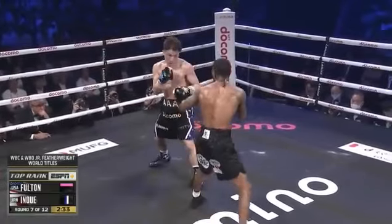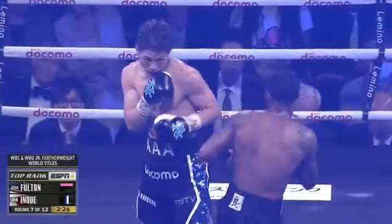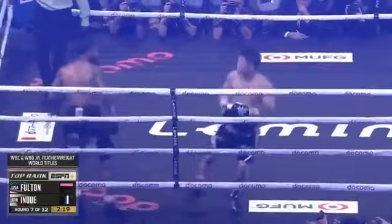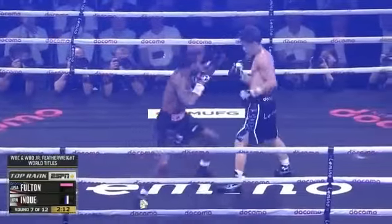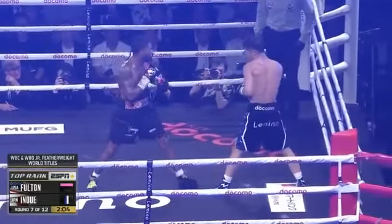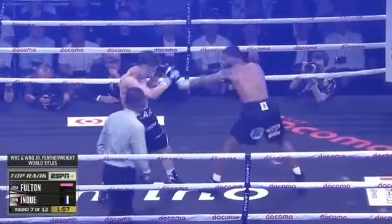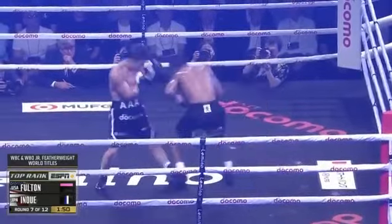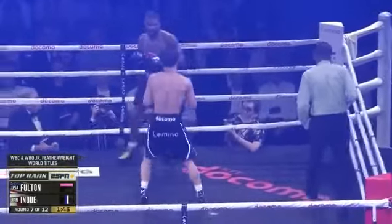Good right hand from Fulton — he has to have more of that, working behind that jab with the willingness to throw the right hand. Interestingly, Inoue keeps his head on that right side — right in the line of fire for that right hand. But we've seen Inoue get hit in his career, and we've also seen him at his best when he does. Short check hook from Inoue as Fulton crosses the threshold. Jab from Inoue, wrapping around the guard with that right hand.